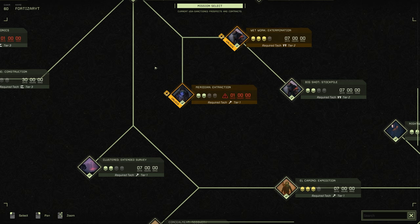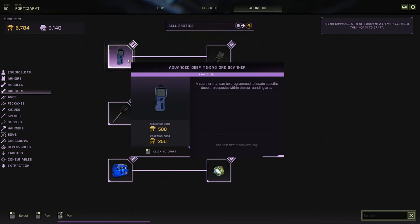It's only a required technology of TR1 to complete this mission and it's very simple to do. Once you've done that mission and unlocked it, it will cost you 500 Ren to research and 250 Ren to craft.